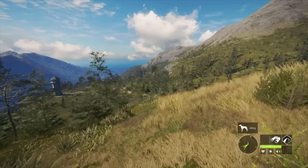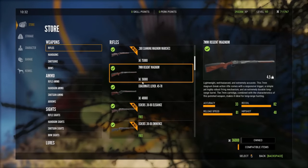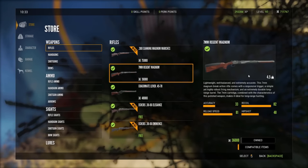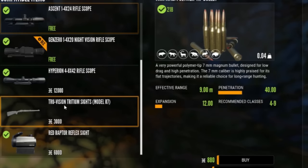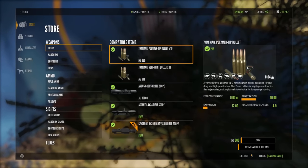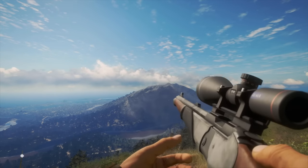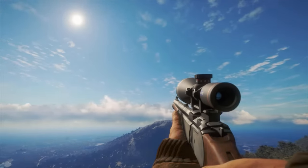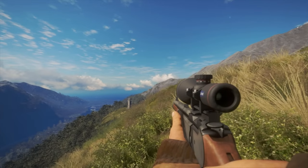I always get questions from newer players asking what is the best starter rifle to buy, and I always reply saying the 7mm. It's going to cost you 36,000 credits but it's very much worth it. The 7mm has a weapon class range from 4 to 9, which means with just this one rifle you'll be able to take a very wide variety of animals — for example, anything from whitetail deer at level 4 all the way up to cave buffalo at level 9. It's definitely one of the best guns in the game and the perfect first rifle to purchase.